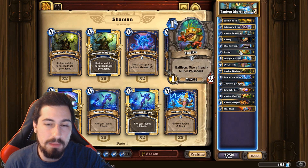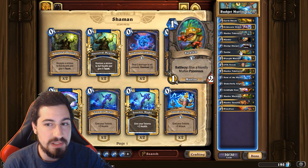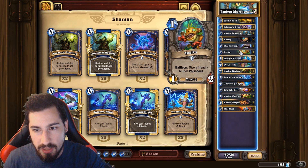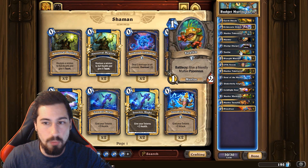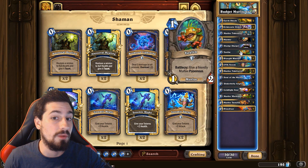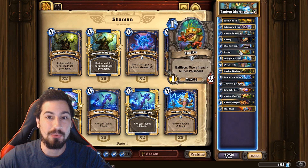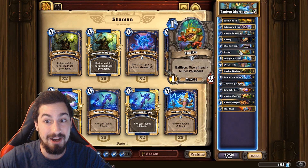Toxfin - this is how you deal with big minions that you really don't like. Battle cry: give a friendly murloc Poisonous. So we give this to a one-one murloc like Murmy, or the Tide Hunter one-one that comes with it, and then we basically just trade the one-one and we can kill whatever we'd like. Toxfin is super fun if you're the one playing it, and really not fun if you're the one getting Toxfinned.